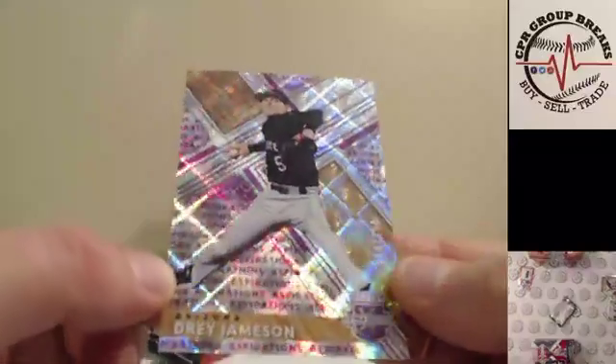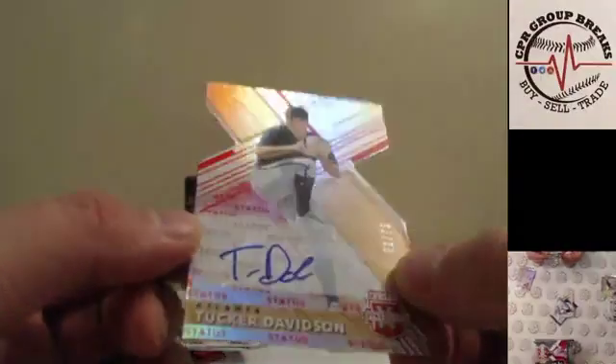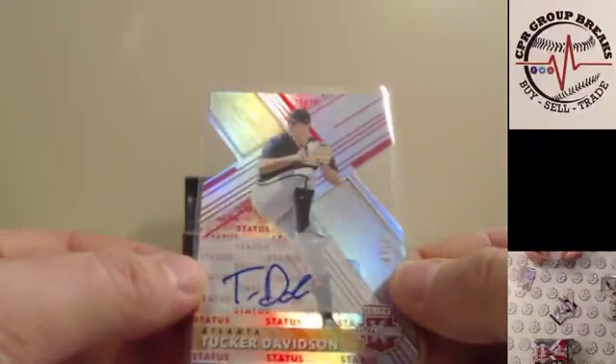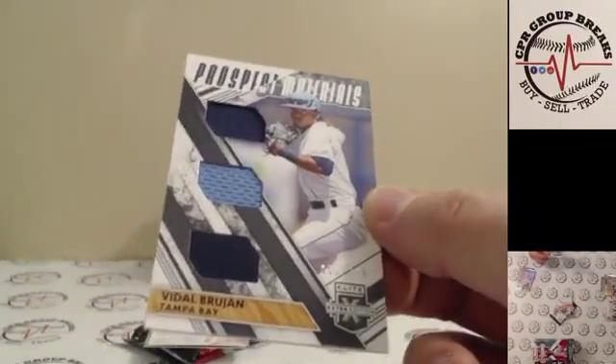Sweet looking. Yeah, zoom is so much better. Jameson to $2.50 — trying to make viewing a little bit better for you guys. If you have to listen to me, you might as well enjoy a little decent viewing. Matt Cantorino to $1.50, first auto Tucker Davidson for Atlanta, two of 75, die cut. And we got our first relic — Vidal Brujan to $3.99, triple relic for the Tampa Bay Rays.